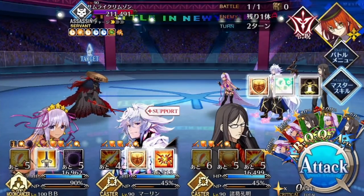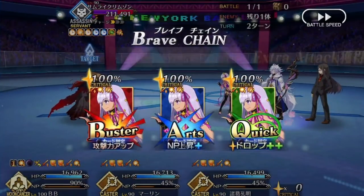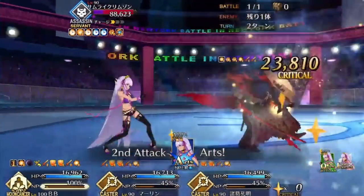On break, Izo ups the pressure by getting a stacking damage buff against humanoid servants. However, his stacks go to zero every time he kills someone. This is effectively a blanket damage buff because every usable servant has the humanoid trait — well, except one.